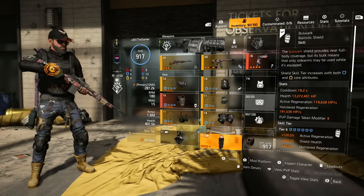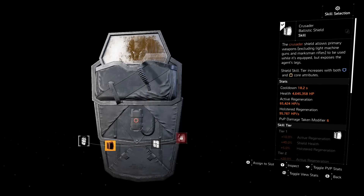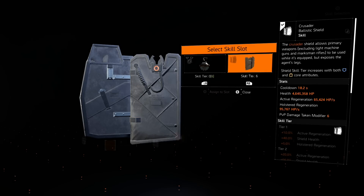13.2 million health on the Bulwark shield. Or, because I'm running solo, I'm going to switch to the Crusader shield so that I can use a primary weapon. It's only got 4.6 million health, but that way I can deal more damage — I've still got protection from the shield and can deal a bit more damage for solo play.